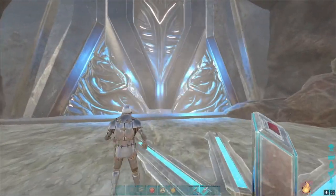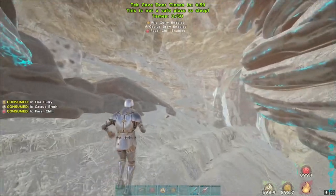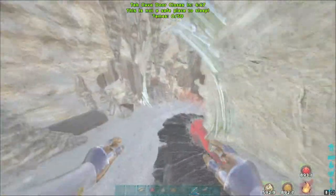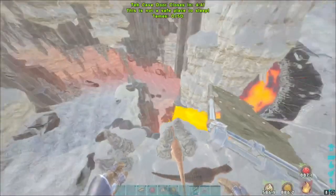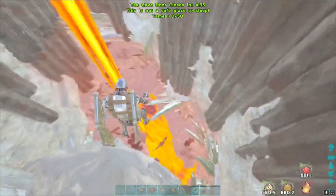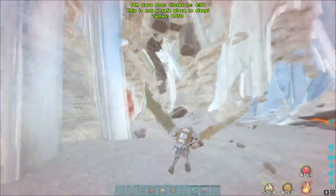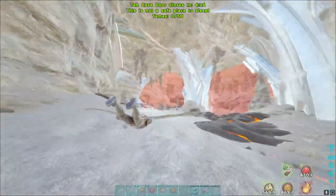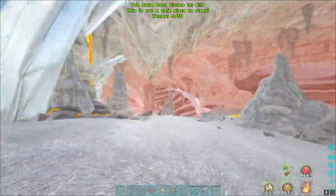Basically you just start the tech cave, you pop your chilies and your curries, you pop on the glider suit and then you just go. This method is used all throughout small tribes and official servers. You want to go down and find this place. Since you have the Cactus Broth, nothing aggros on you until you're very close, so you can just run straight past everything.